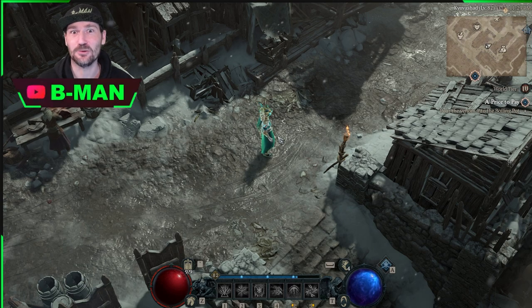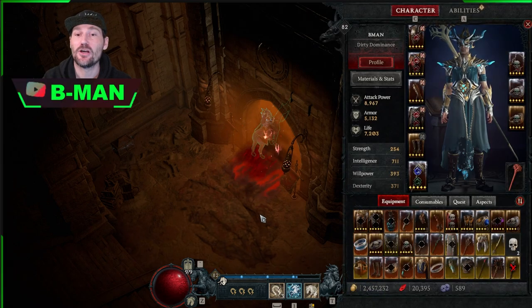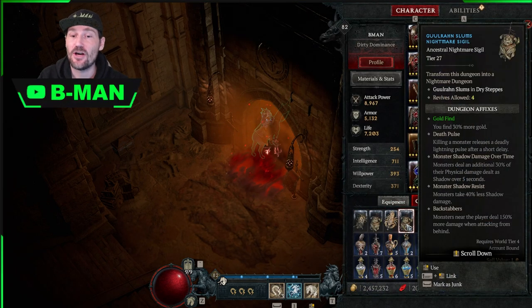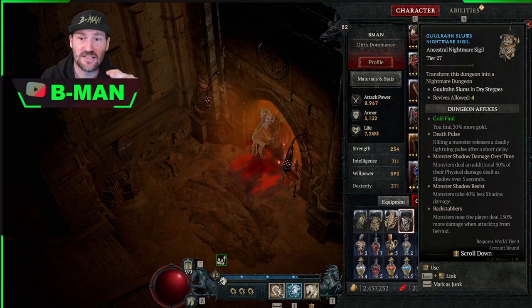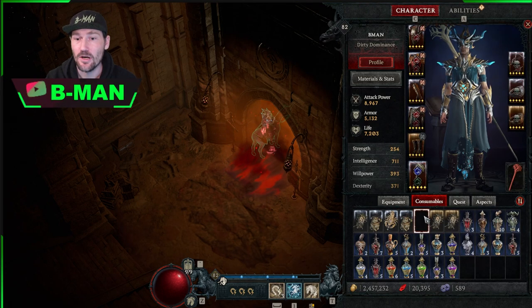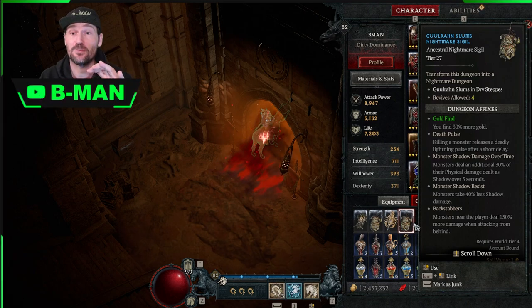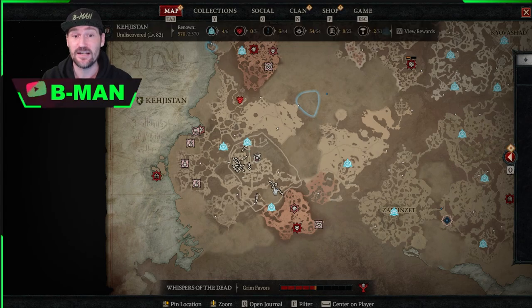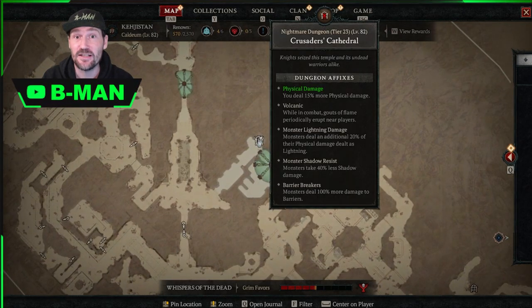For this glitch you're going to need to have a nightmare sigil for a nightmare dungeon. It does not need to be the highest tier — the tier won't matter — but it needs to be a tier for your world level. We're in World Tier 4, so we just want to activate a sigil for a nightmare dungeon in World Tier 4, which we have done. We've come to our nightmare dungeon and we're going to go in.